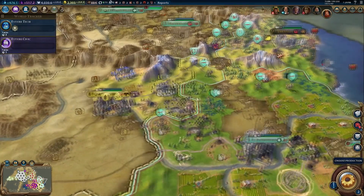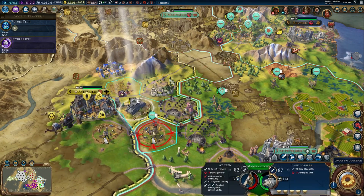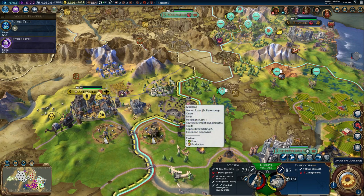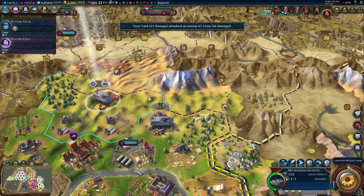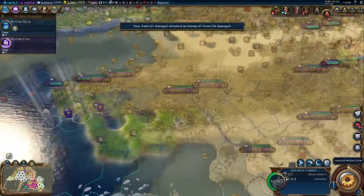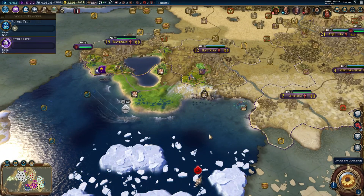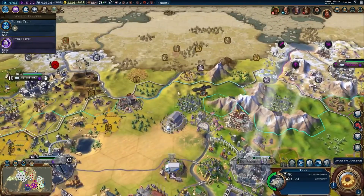Our dudes are moving in. We have a major victory here. Bring in the infantry. It's taking a while to bring in the infantry but they're on the move. This area is really rough so they can't move very far each turn. It's really unfortunate. Geneva - here's a tank. Move the tank over there.